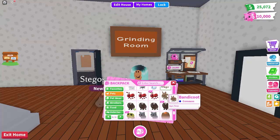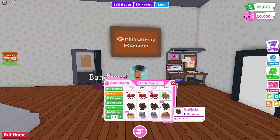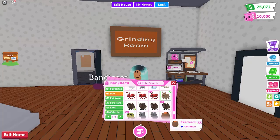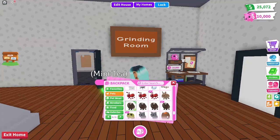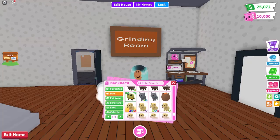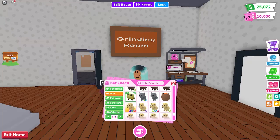And I've got these ants too. Now we're into commons — let's speed through this. Bandicoot from the Aussie egg. I have fourteen buffaloes — here it is in neon form, which I love. Two bullfrogs from the retired egg.